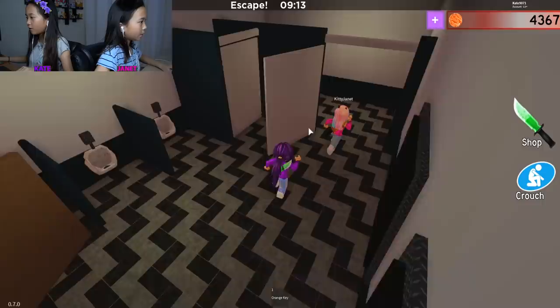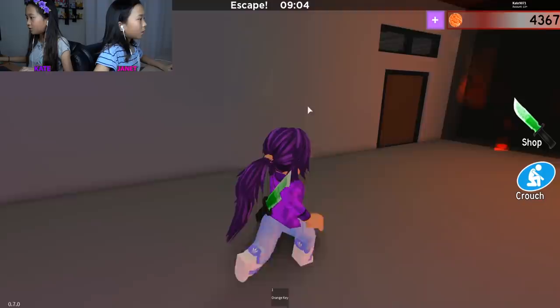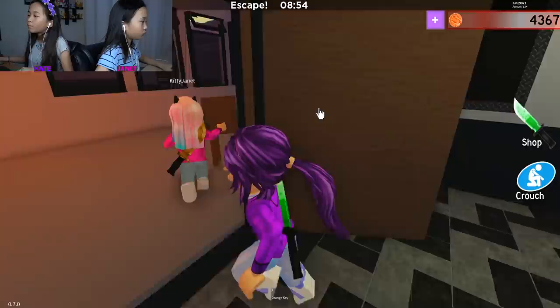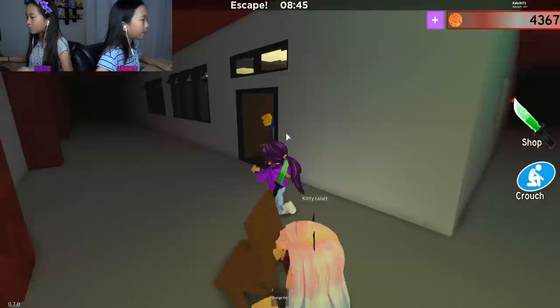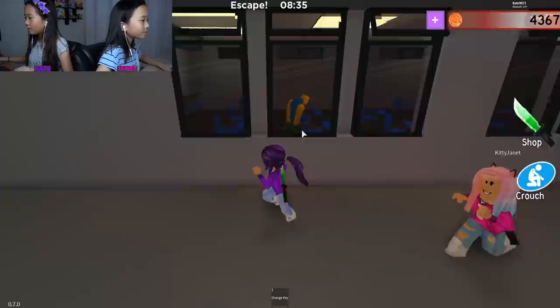Anything right here? Get it. Orange key — wasn't it back there? Yeah, but let's not go back there for now. Let's look in here. Bathroom — anything in there? No. Anything right here? Okay, let's go across — nothing. Let's check this room and then circle back around. This is another bathroom. Oh look, there's two things in here! I'll get that chair thing. Let's go to the orange room. Oh my gosh — I'll close the door!